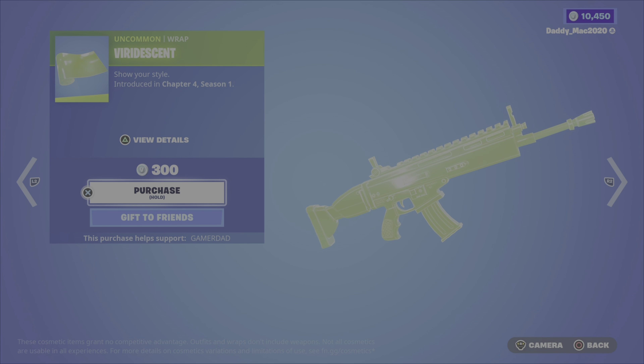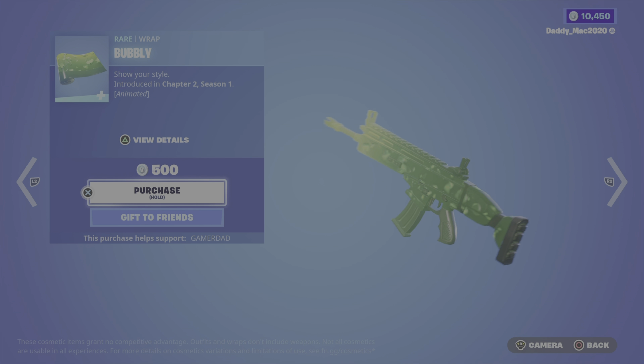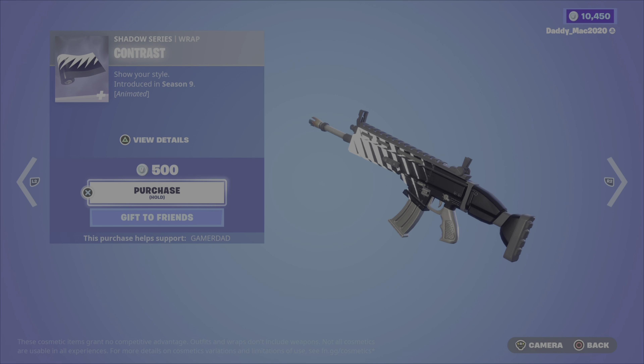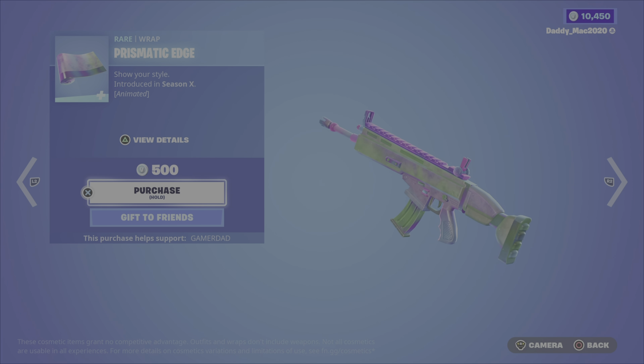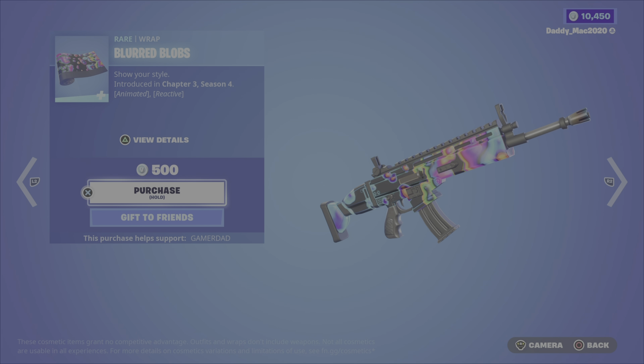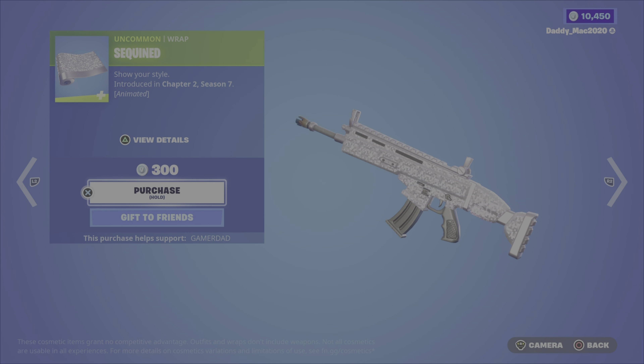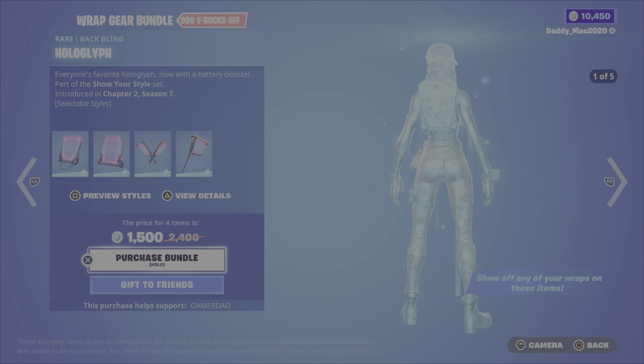For wraps, you can get the Viridescent Wrap at 300 V-Bucks. Bubbly, animated at 500. Lotus Star, animated at 500. Contrast, also animated at 500. Prismatic Edge, animated at 500. Blurred Blobs, animated and reactive for 500. Cosmos, animated at 500. The Sequin, an animated wrap — kind of a cool look — at 300 V-Bucks.